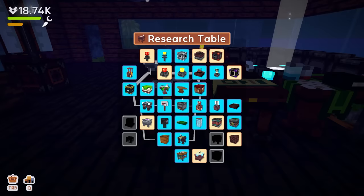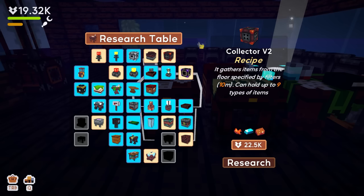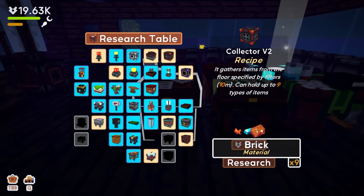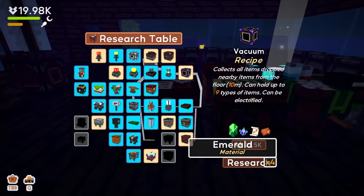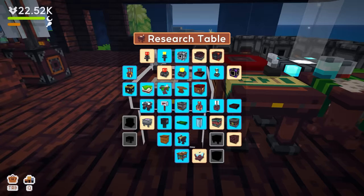We unlocked some new items: a vacuum that collects all items dropped nearby — 10 meters, holds up to nine items. So this is the upgraded collector. And there's a collector veto that collects items from the floor specified by filters and holds up to nine types of items. The difference seems to be that the vacuum collects everything regardless, while the filter version lets you specify what to collect. The filter version might actually be easier for us to obtain.